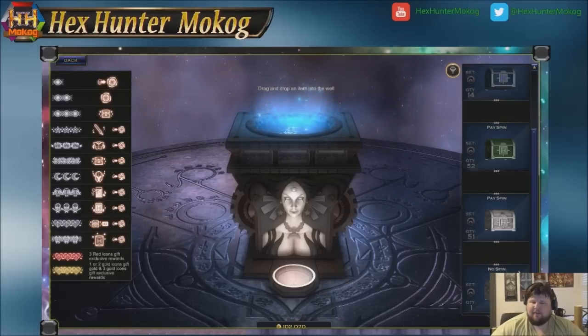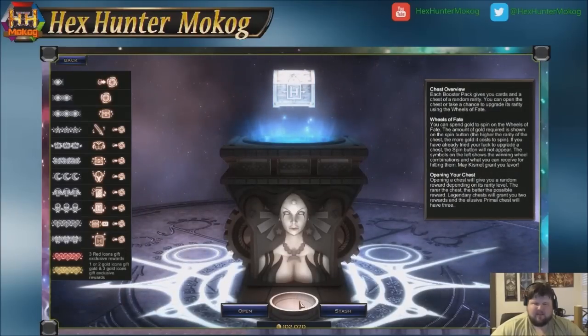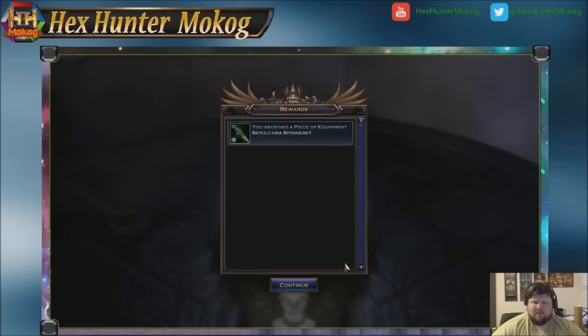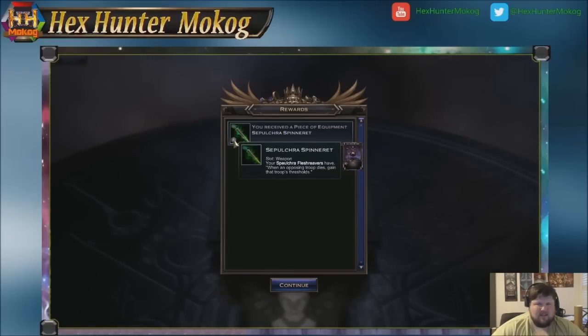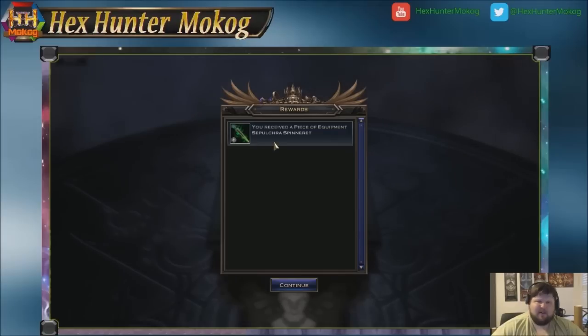Sometimes you may see a third type called a free spin. A no-spin chest has no center button — all you can do is open it up. When you open a chest, it can have quite a few different things: it'll often have equipment, sometimes alternate art cards, and dust for extended art. Many times you will find a piece of equipment for a card in your collection. These equipment pieces can only be gotten from the chests themselves — you cannot get them anywhere else in PVE. Each chest has its own specific loot table; the only way to get a Sepulchre Spinneret, for example, is from opening Primal Dawn chests.